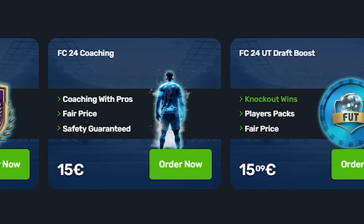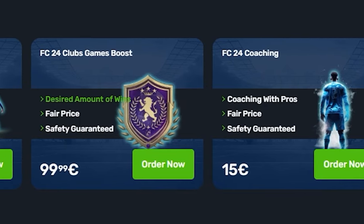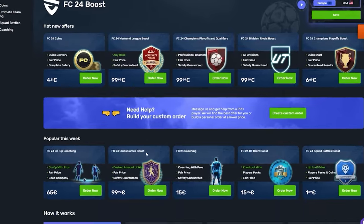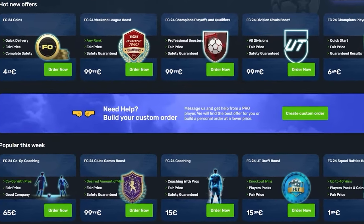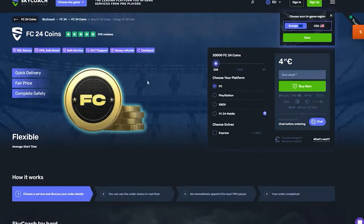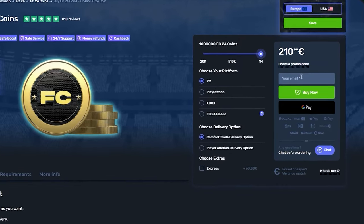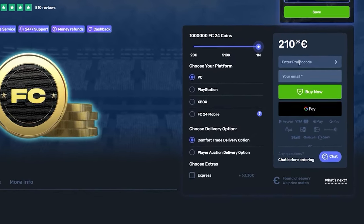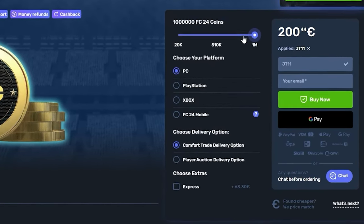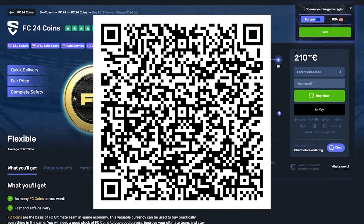FC24 is here and Sky Coach has all your needs covered. From squad battles, champs, qualifications, and even now draft boosting, there is a long list of services they offer, as well as coaching and FC24 coins. The service is fast and reliable — you will get your coins, boosting services, or coaching in a matter of hours. Head over to skycoach.gg and use code JT11 at checkout for 5% off your orders. Check out the QR code on screen for their mobile app.